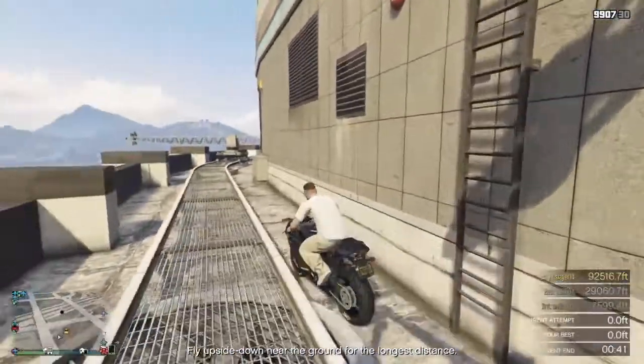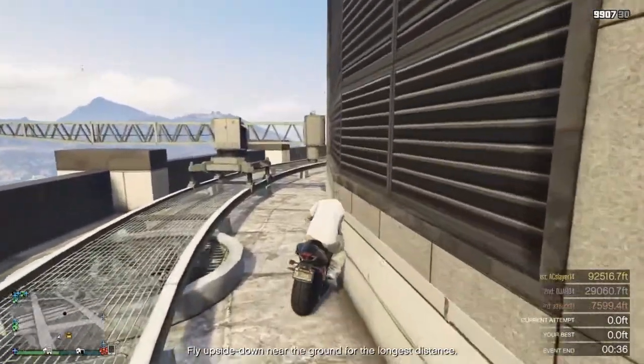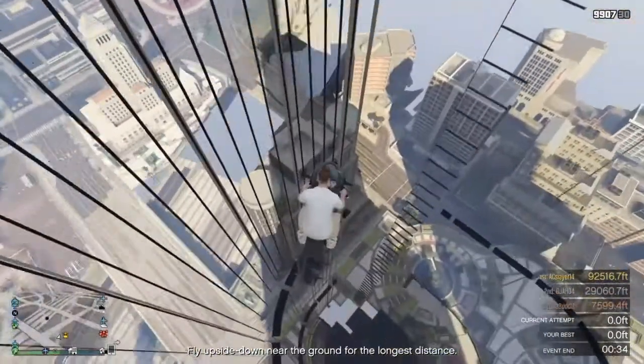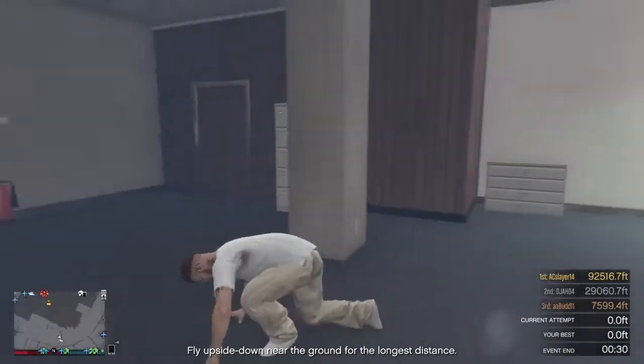What you guys want to do is go to your motorcycle and ride it to where I am in this video. Once you get here, just push yourself in, and once you're in, you're basically inside the IAA building.